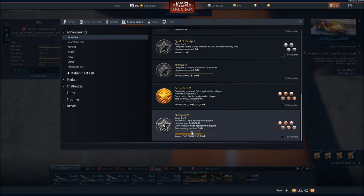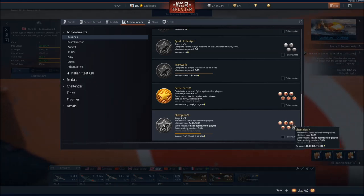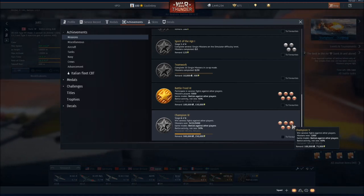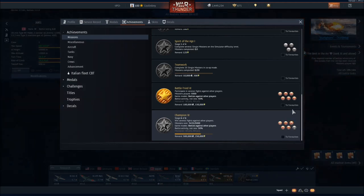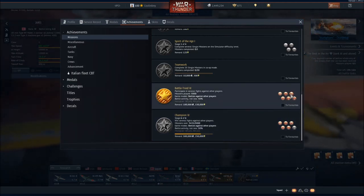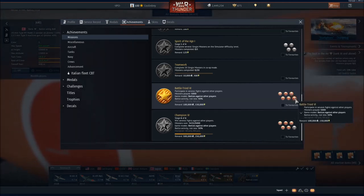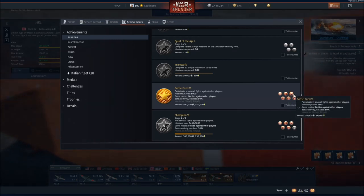Below that there's a more difficult one: you have to win the missions, and you can get up to 500,000 silver lions — half a million — or more reasonably 100,000 silver lions. For my more reasonable estimates of between 1.5 and 4.5 million silver lions, I based it on either rank four or five, or really the second or third highest rank in any of the achievements listed.